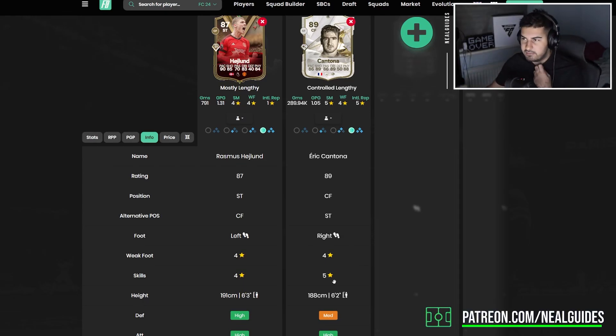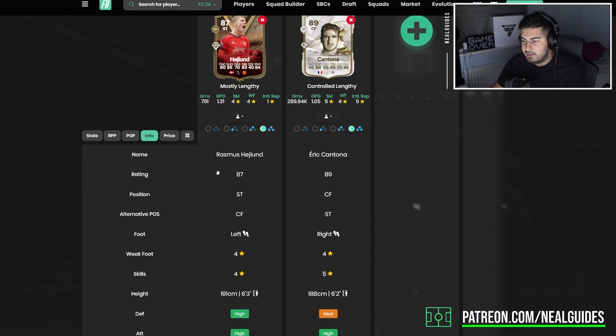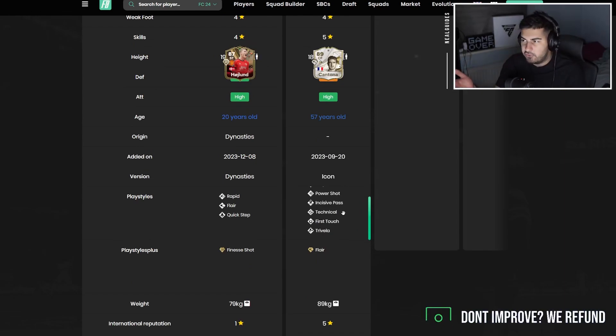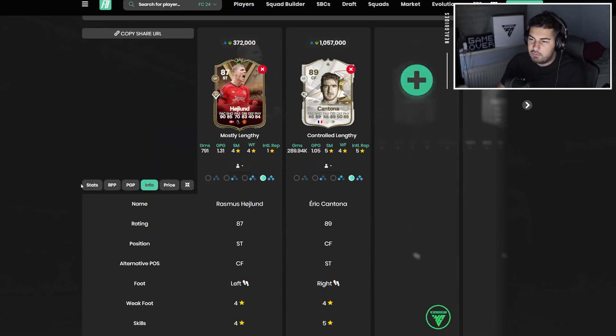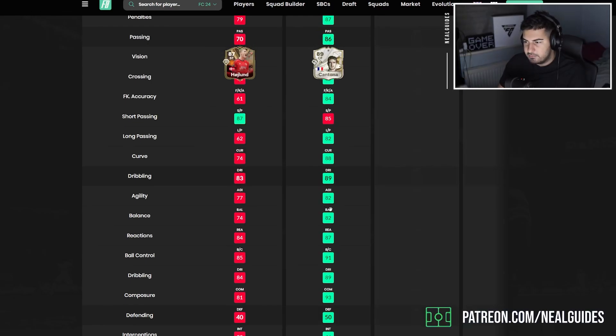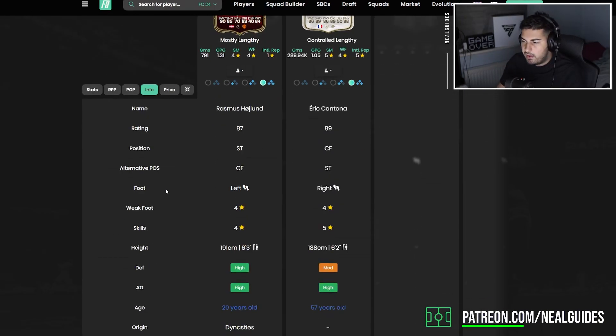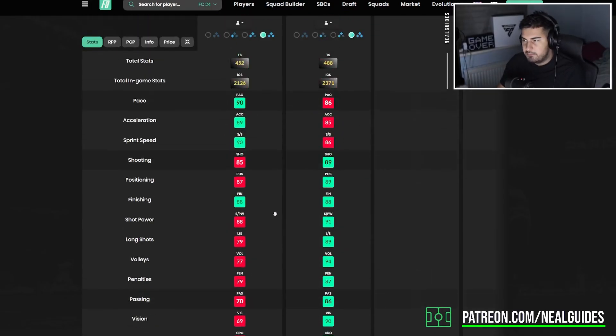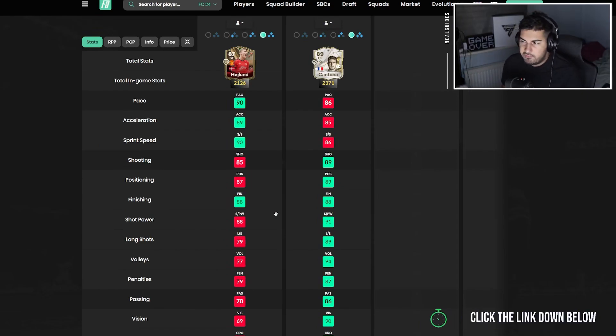The reason is Cantona has five-star skill moves, which is great if you like to use skills. Cantona also has Technical and Power Shot play styles over Haaland, plus better true balance. Even in a team chemistry context, Cantona's chemistry balance is much better. So although they're similar on paper, Cantona is a tiny bit shorter but has that better team chemistry balance — that's the real benefit you're paying for.